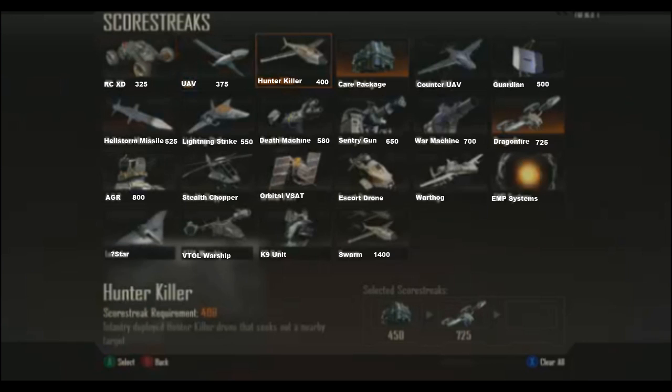Here are actually all the killstreaks, and you'll notice the numbers to the right of their names — that's actually how many points each of them need to be unlocked. Unfortunately, some of them didn't tell us the point requirements. I'm glad to see the canine units come back, or the attack dogs. The Orbital VSAT is actually the Blackbird. There's a Stealth Chopper, which kind of reminds me of the Stealth Bomber. The AGM — I'm pretty sure that's the little walking tank thing that you can drive around.